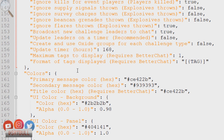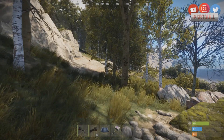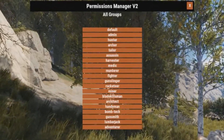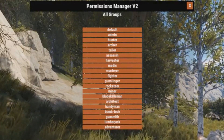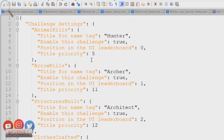I haven't saved the config file yet because I want to show you what the group list looks like before making changes. Pulling up Permissions Manager, I currently have two groups: default and admin. Now let's save the file and reload Player Challenges. Back in Permissions Manager under all groups, we still have default and admin but now we also have a bunch of new groups — hunter, archer, tailor — which lines up with all the different categories on the scoreboard.